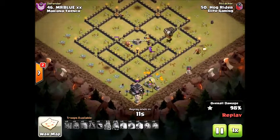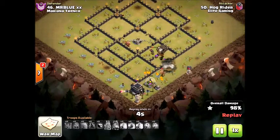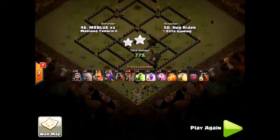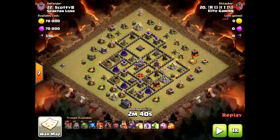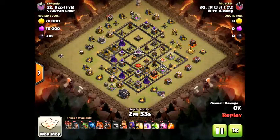Now I'm going to show you one more attack that Rocks did, and I'm also going to show you a sketch that Rocks did for the specific base so you guys can understand what's going on. It's going to look a little weird — this is what sketches typically look like, so just keep that in mind. Pretty much it's a baby dragon to create a funnel with the king and queen, and then choosing the direction — it was going to be counterclockwise.